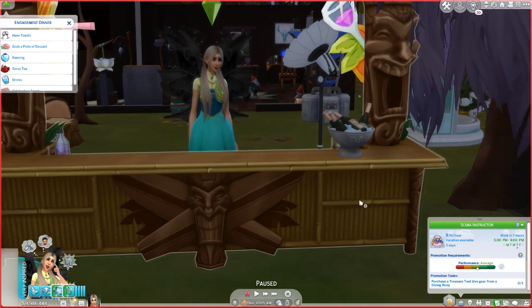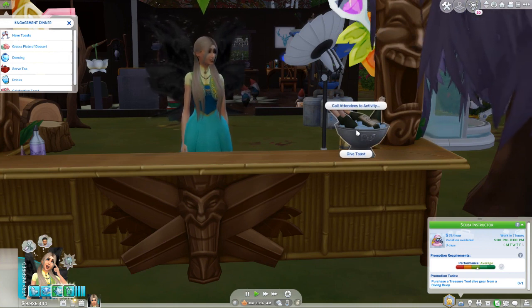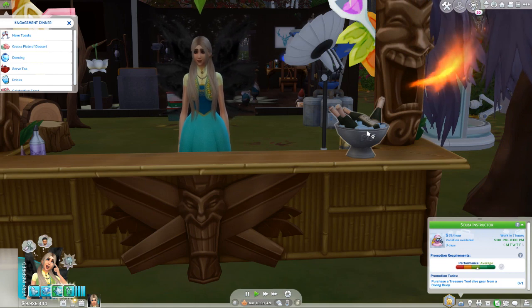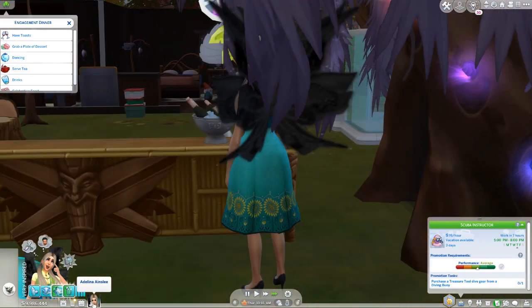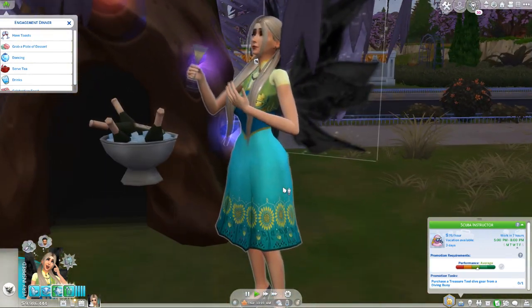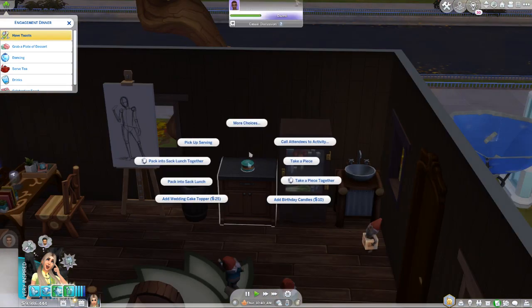In order to have a toast you need to click on the toasting celebration bucket and make or request a toast. This is the toasting celebration bucket — you can actually buy it in buy mode. We're going to select it and tell it to give a toast, and allow my Sim to give a toast.